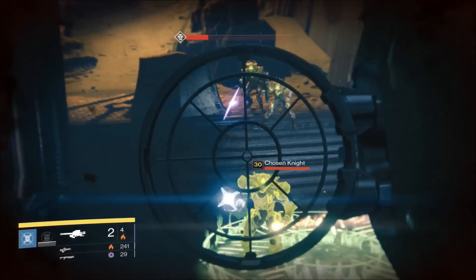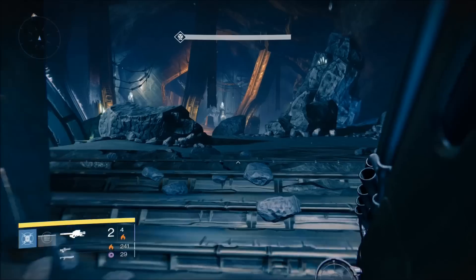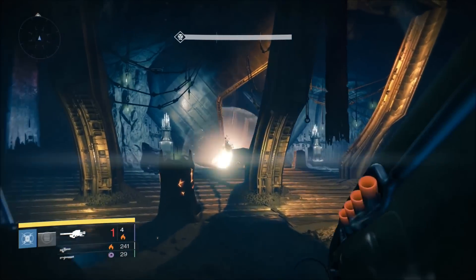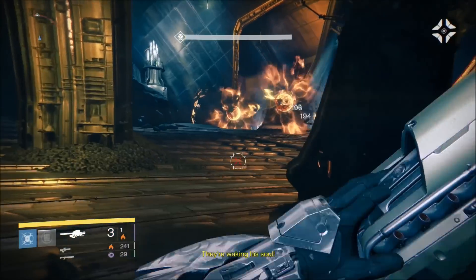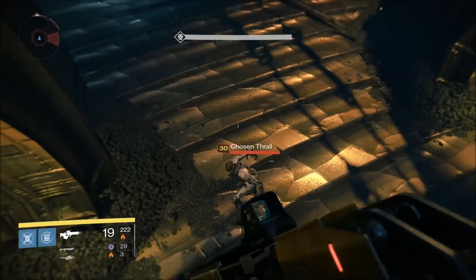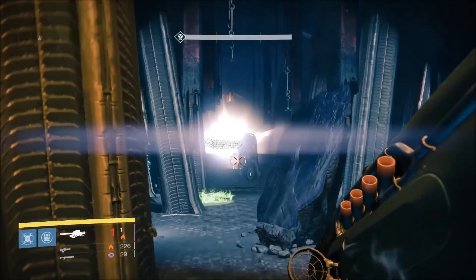The good. The blast radius on Dragon's Breath is huge. It's tied with Truth with the highest blast radius among exotic rocket launchers at 96. It also shares the ability to have three rockets in the tube with Truth, although Dragon's Breath requires a tier 1 perk to get this. It also has the highest rate of fire among exotic rocket launchers, with a fire rate of 18 versus the other launchers that only have 11.